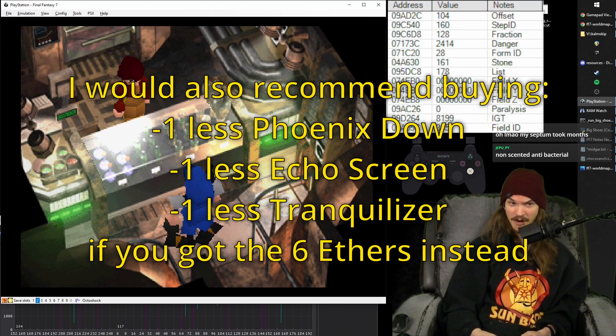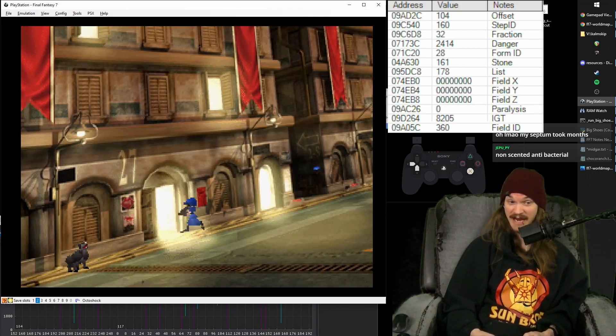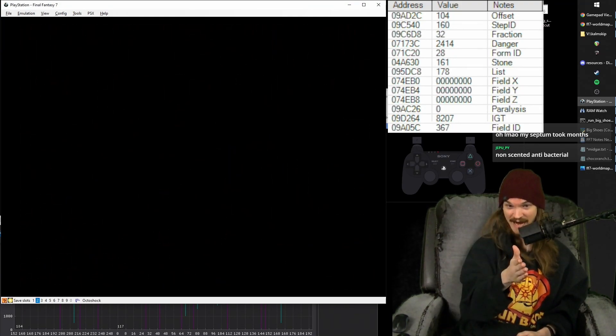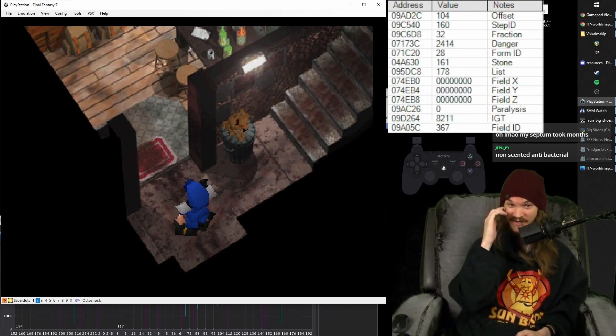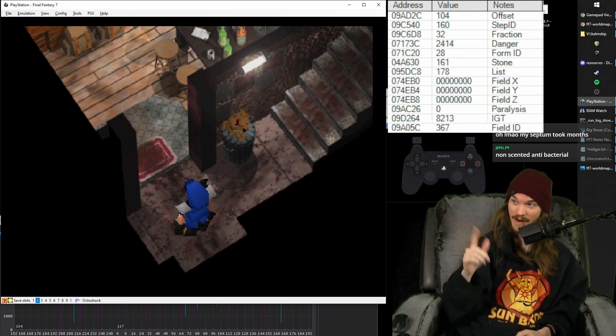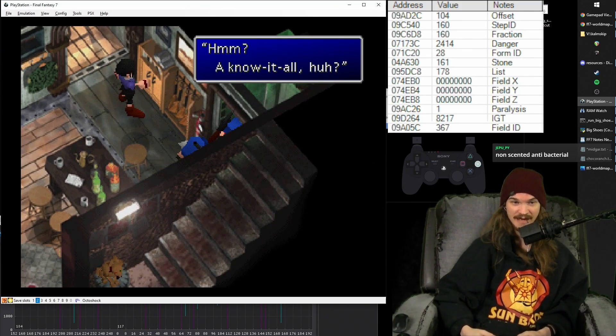Here's a shop. What I buy — I think I got this from Caleb Hart — is two Phoenix downs, two echo screens, one hyper, 10 tranqs and a tent. So it's right for two, right for two, just one, and then up-left for 10. That's that shop and all you've got to do. Also this is the part where if you got the six ethers, you might want to sell them here.